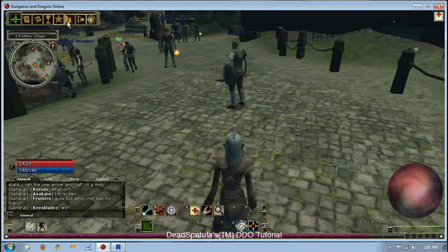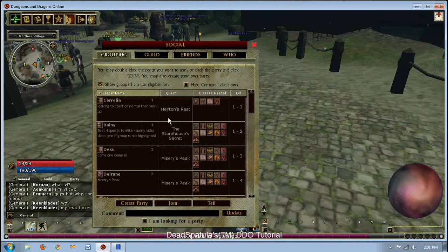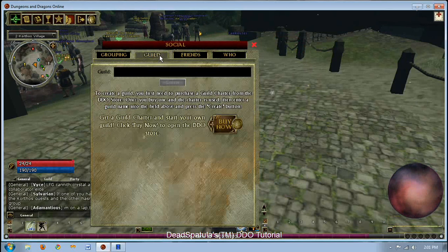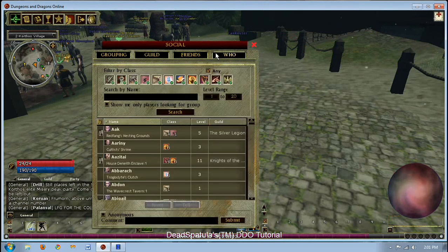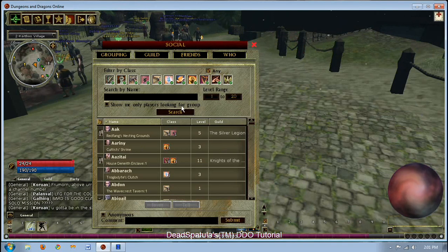Social panel — very, very important. It has your friends list, your guild if you're part of one. If you want to make a guild, you need to buy a guild charter. There's the who menu — this allows you to search for people. Very key, especially when you're looking for players in a group.